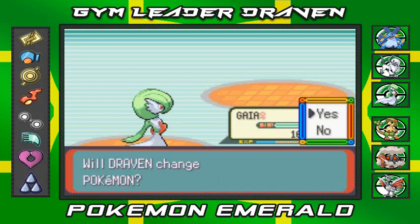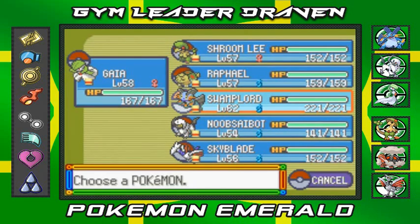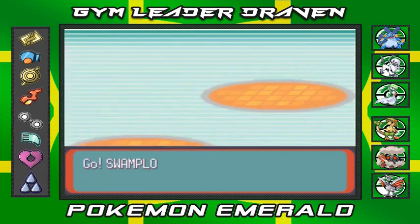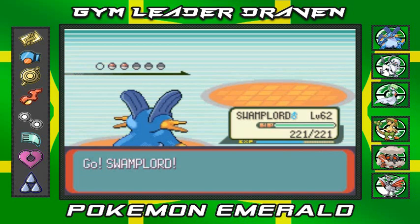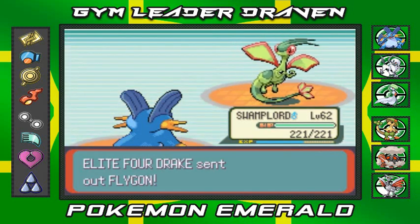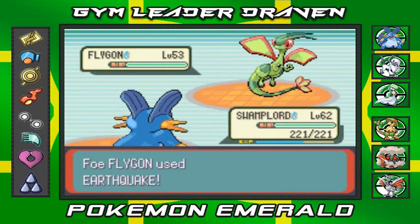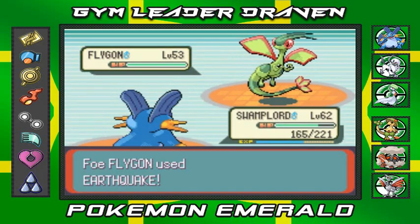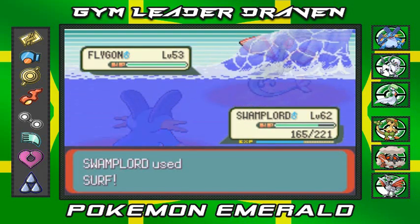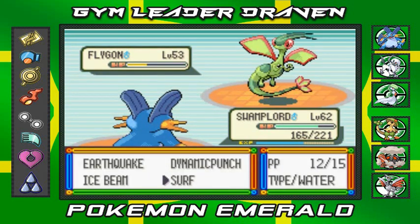I'm not planning on using Gaia here because Flygon has Crunch, so I'm going straight back to Swampert. I thought Flygon had Sandstorm but it doesn't. Let's go with Surf — and really, Flygon's going with Earthquake? That's not gonna be super effective. Surf takes a nice chunk but it's not super effective either, so I'm going again.